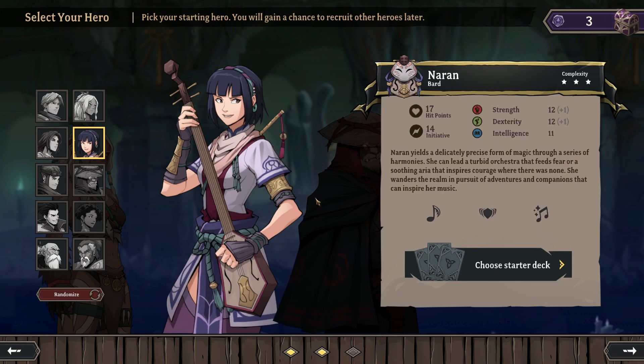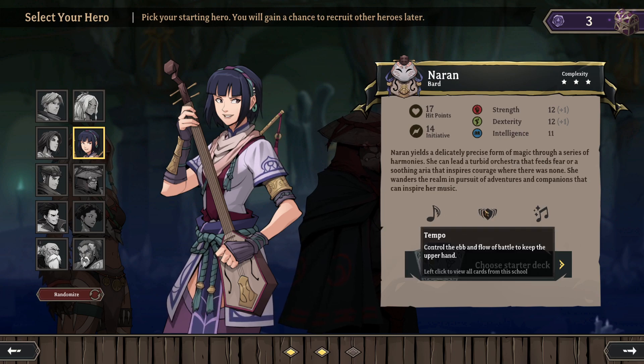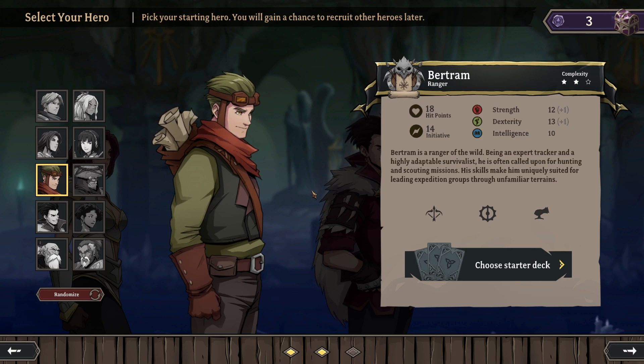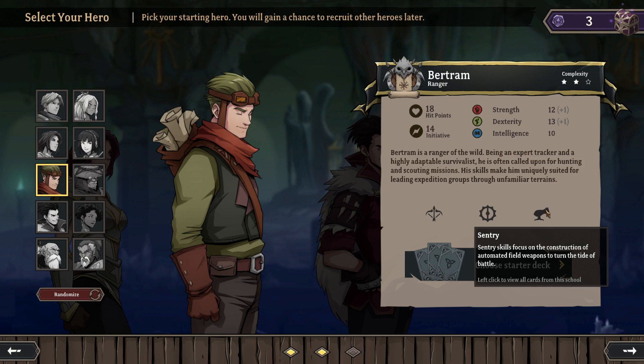Naran the Bard yields a precisely magical form through a series of harmonies — she can lead a turbid orchestra that feeds fear, or a soothing aria that inspires courage. She wanders the realm in pursuit of adventures that inspire her music. Then Bertram the Ranger — an expert tracker and highly adaptable survivalist, often called for hunting and scouting missions. He's got Sharpshooter for different arrow types and bow techniques, Trapper for controlling enemies through traps, and Sentry for constructing automated field weapons.